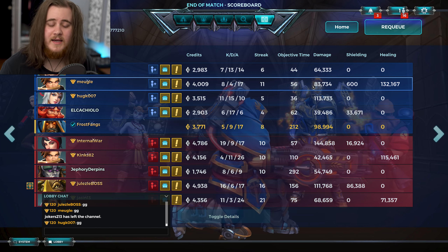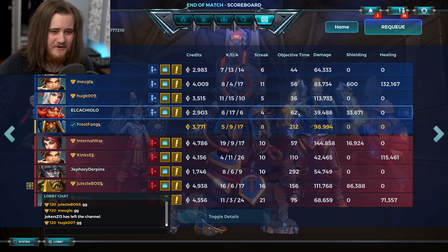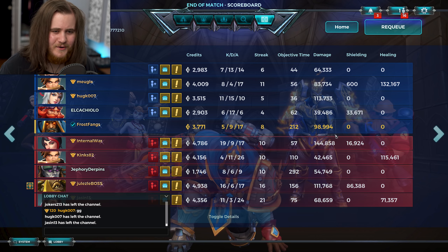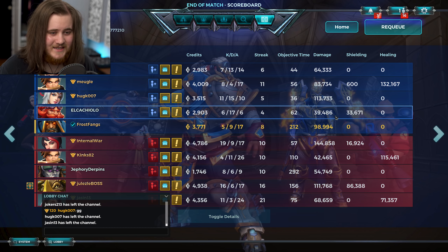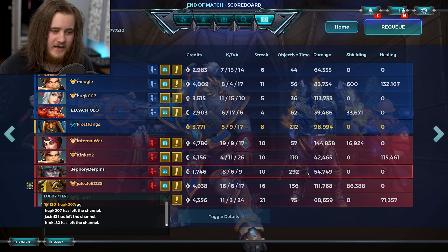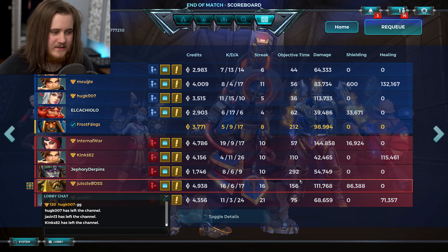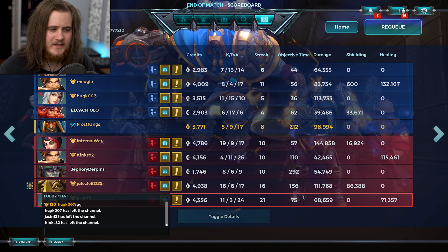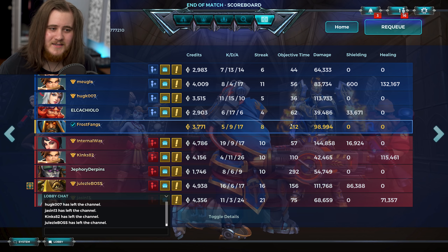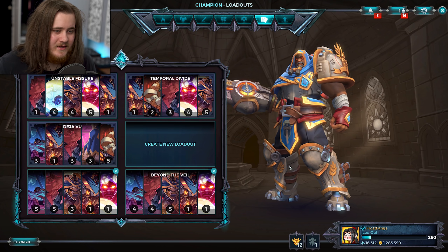There are the stats for match three. Talus had a tough time — 7 and 13, 64k. Corvus did really well — 83k damage, 130k heals, great job. Lian did fine. Barrack had a really bad stat — 6 and 17, 40k — he only had Wrecker 2, maybe he disconnected. On their side, Vivian did a great job, Corvus was decent, Terminus had a ton of objective time, Makoa kicked ass, and Seris did pretty decent. They all fulfilled their roles well.